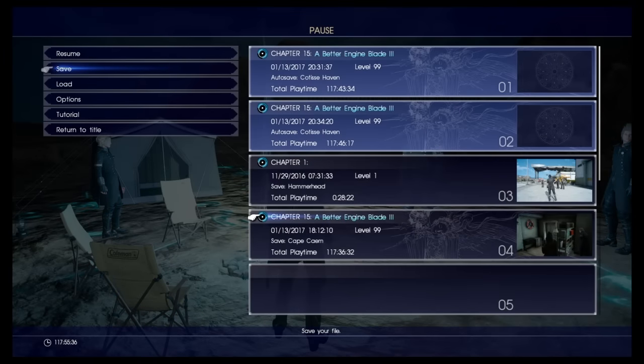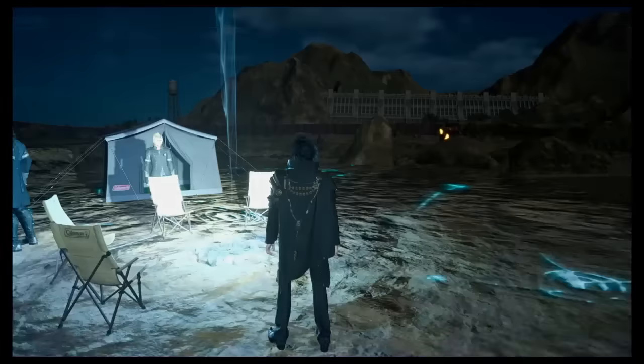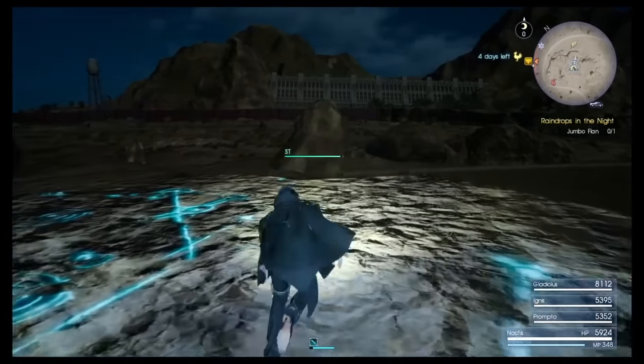If something goes wrong, you can reload your game. I saved and then I reload the game, so I will be at the same spot at exactly 12 midnight. Okay, now it's 12 midnight. You have saved, nothing can go wrong.